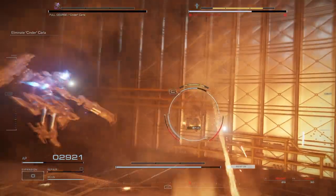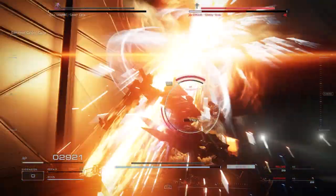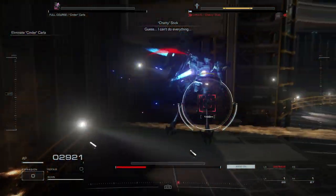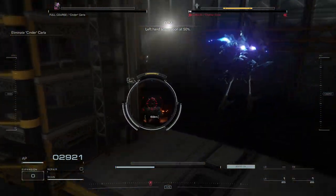You want to be careful with that rocket he just fired — it can shoot twice and do a lot of damage. But the moment Clara went down, we didn't even need to heal to fight Chatty Stick, so I think that's notable.